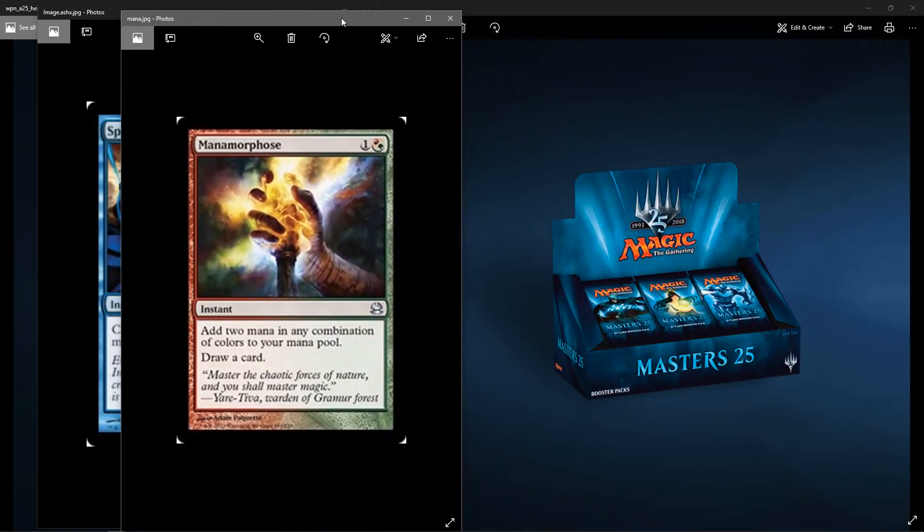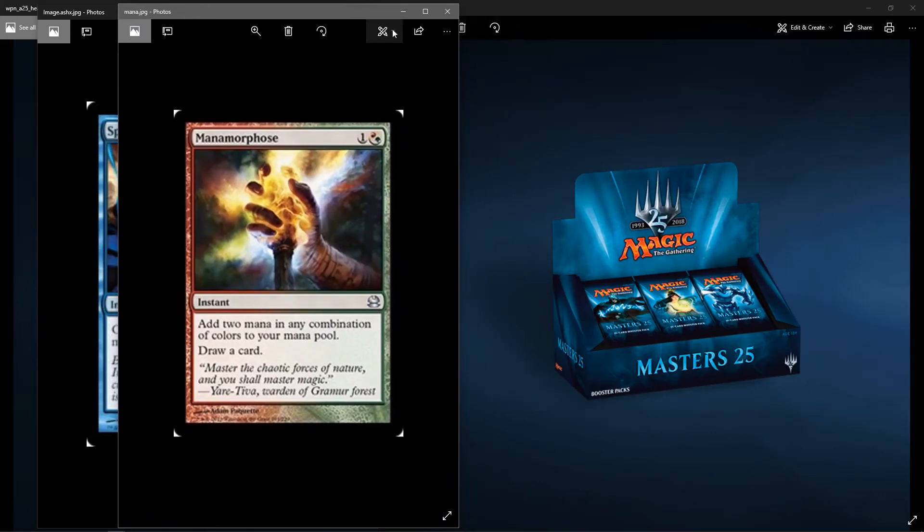Next would be Mana Morphose. It's pretty good in limited because it's mana fixing. Mana fixing in limited is always good. You pay one color — it's red or green — and you get two mana of any color combination, and you draw a card. So it's a pretty decent card right there.